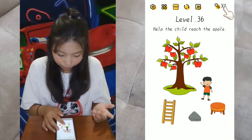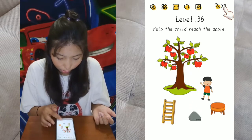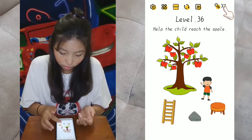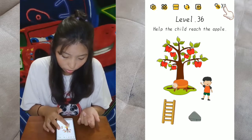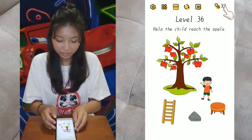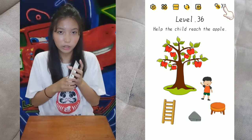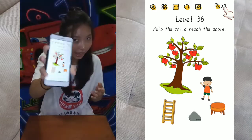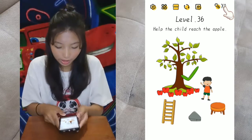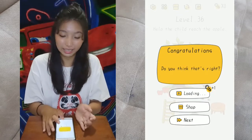Help the child reach the apple. We have a ladder here, but the ladder's too short or the kid cannot climb it. You can't throw stones at the apples as well. You cannot use a stool chair — it's too short. So let's just make the apple reach the kid. Take your phone and shake it, a bit hard, until the apple falls and the kid can take it easily.